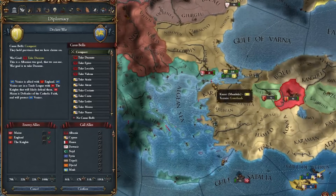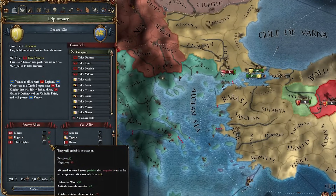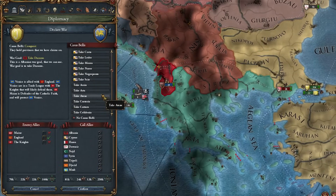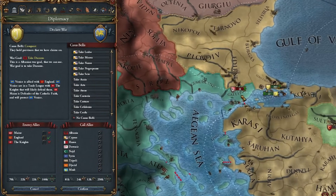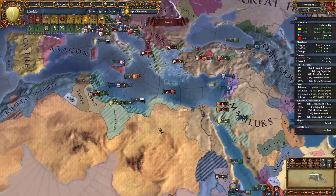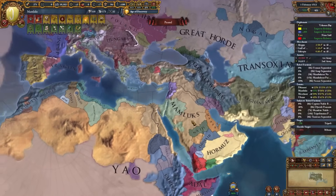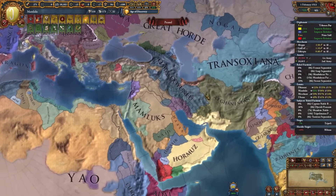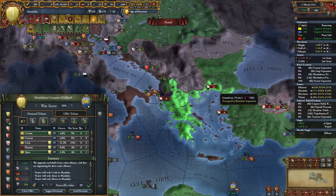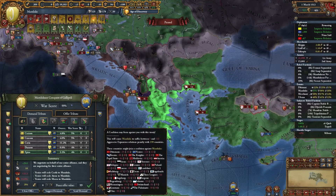The Doge of Venice got excommunicated, which means the Mines and the Knights would not defend them. The only one who would is England. I can also call my pal Hungary to help me out - we'll attack for Gallipoli. I'm going to start my golden era because I feel like this is going to be the era that's easiest to get all the bonuses, and we own the vast majority of what we already need. It's just a matter of pushing into Persia and conquering all of Arabia.